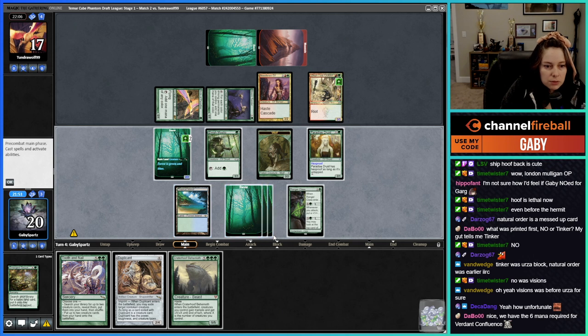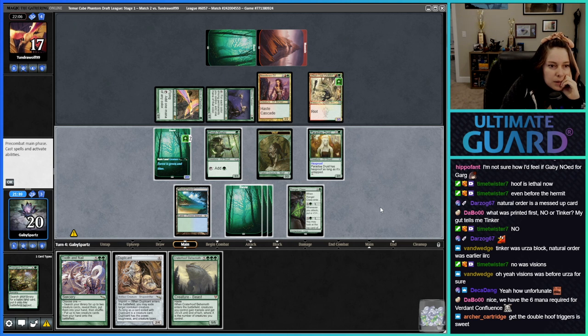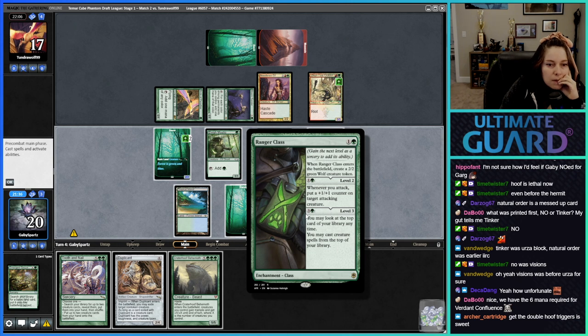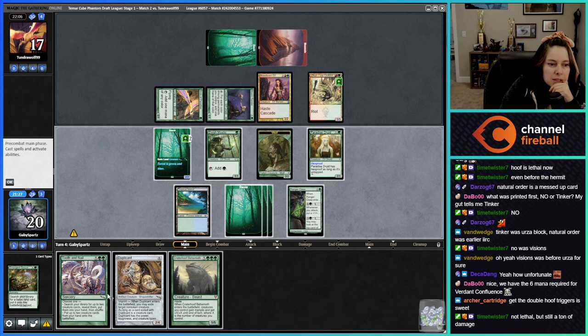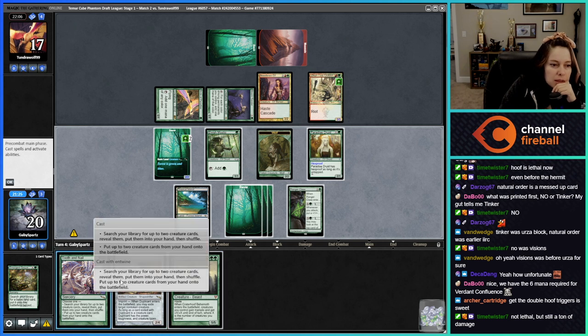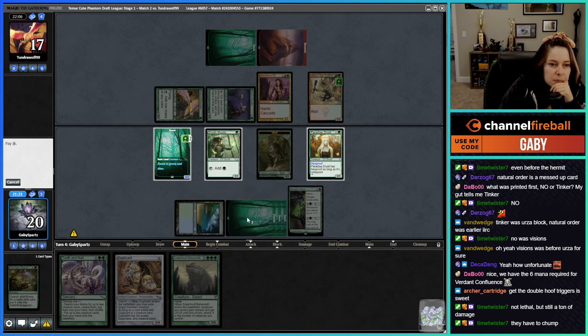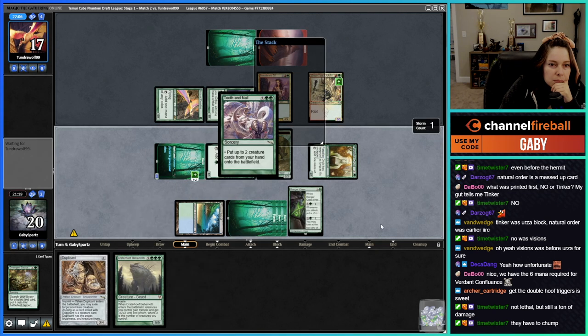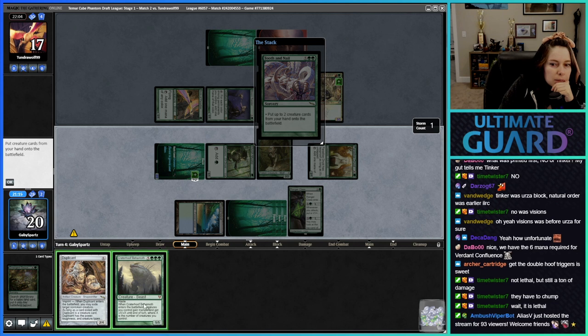One, two, three, four, five, six, seven — we have seven mana and put Hoof and Duplicate into play. Two creatures can attack and they each get plus five, plus five — it's so much damage. So put the two creature cards from your hand onto the battlefield, and I think we can kill them.